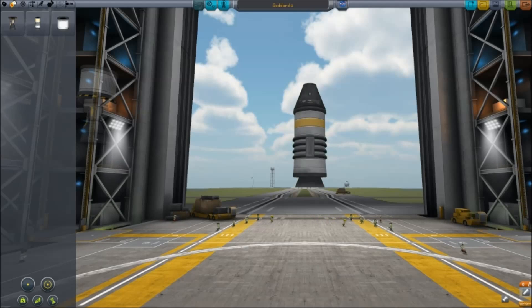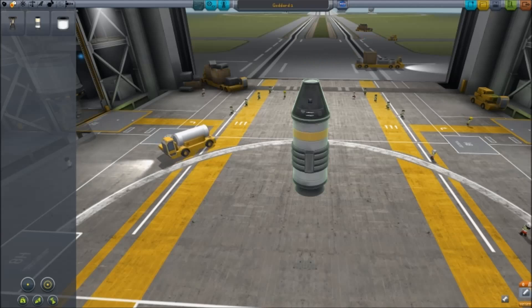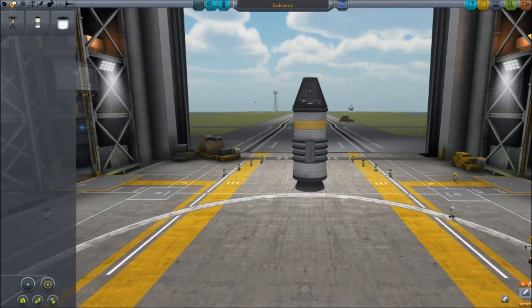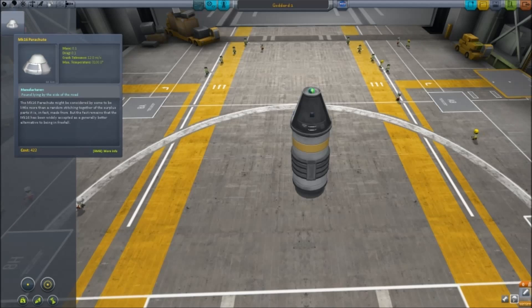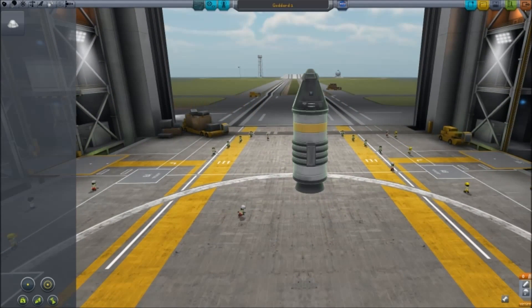Last but not least, we do need something else here, because if we were to try to launch this rocket now, our poor astronaut would die a horrible death. And more importantly, no science would be transmitted back to Kerbin, so we would have no purpose for doing any of this aside from killing an astronaut. One very important thing you want to attach to any rocket that intends to return to the planet is a parachute, or some way to catch yourself so that you do not die a horrible death. So we've got a parachute, a command module, and a booster — physically our rocket's ready to go.